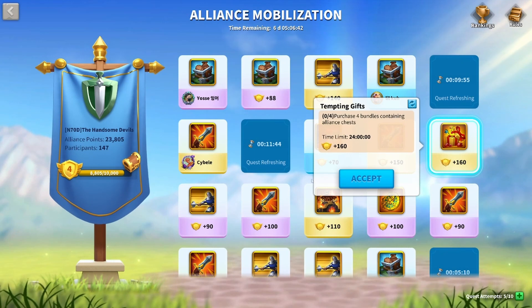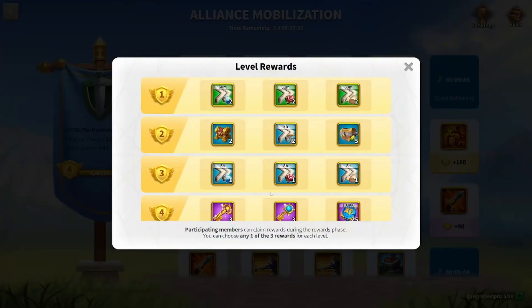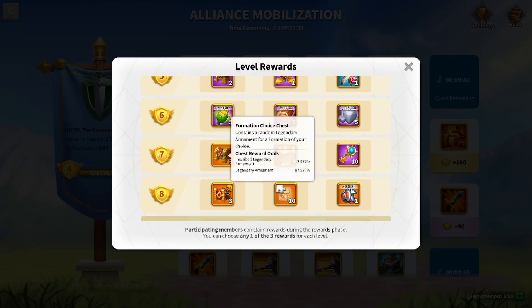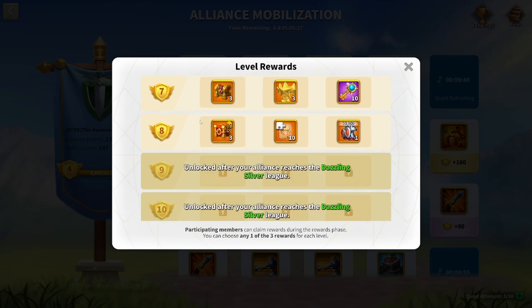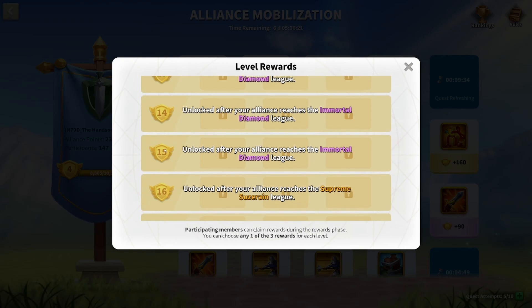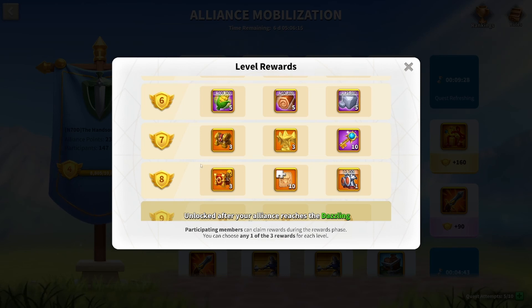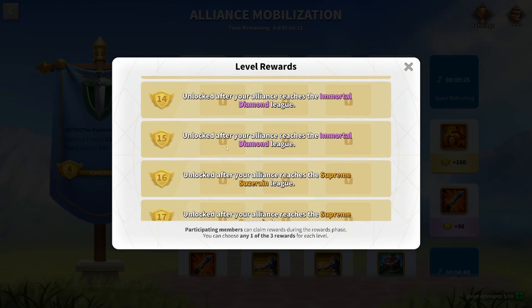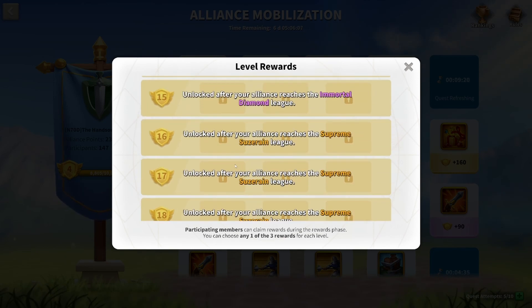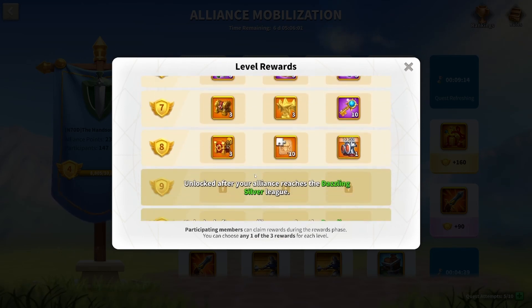This is pretty exciting. The rewards are honestly insanely good — three legendary armaments at level seven makes me wonder how big the rewards are going to be at level 15 in the Immortal Diamond league or even at level 18. If we're getting three armament chests here, I have to imagine we're going to be getting six or seven armament chests at the higher levels. Some truly excellent rewards that have essentially appeared for free for all players in Rise of Kingdoms.